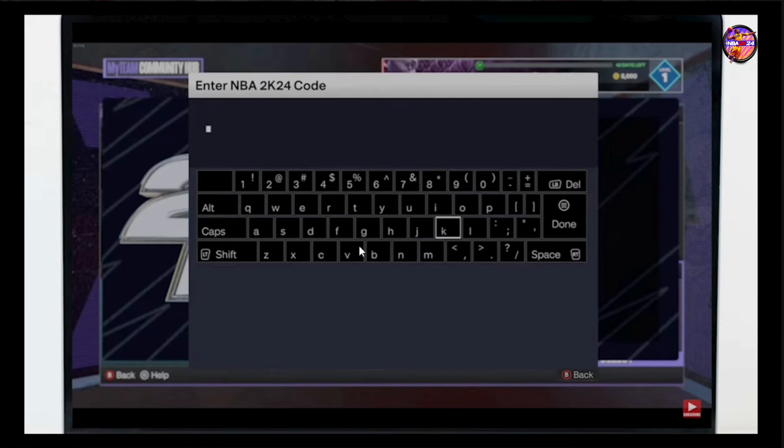Carefully type in the code exactly as it's given. Be aware of any hyphens or special characters, as the code needs to be entered perfectly to work. Once you have entered the code, confirm it. If the code is valid, the rewards will be added to your account instantly.